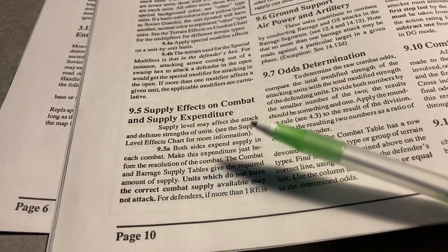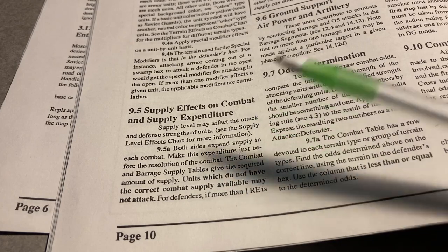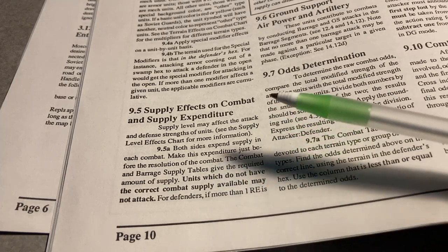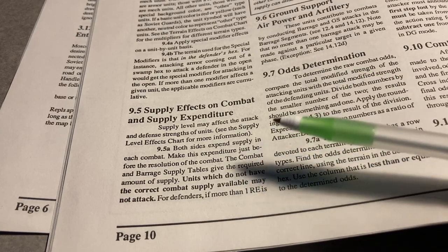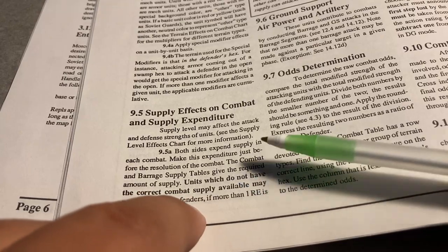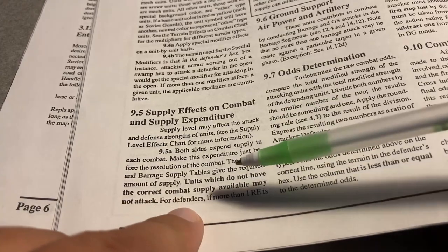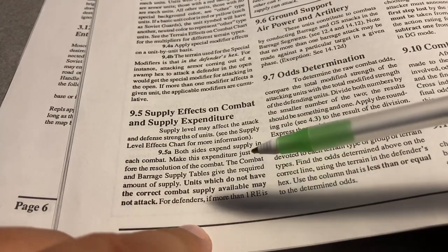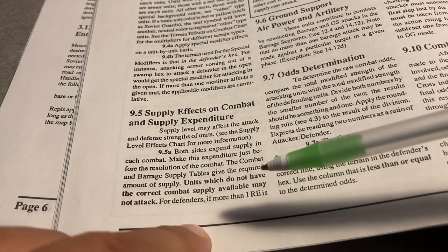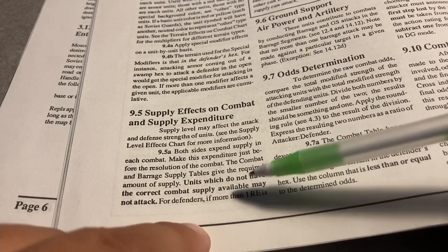We have a little bit to unpack here. The first rule is supply effects on combat and supply expenditure. I'll give you the CliffsNotes as we go into the game. Basically, in the combat sequence, if your attacker stack doesn't have the amount of supply it needs to do its thing — combat or movement — it can't do it. Simple as that.